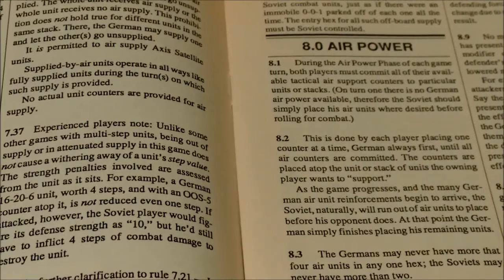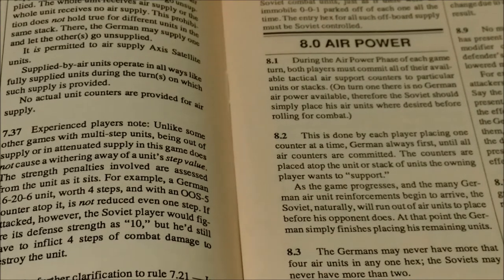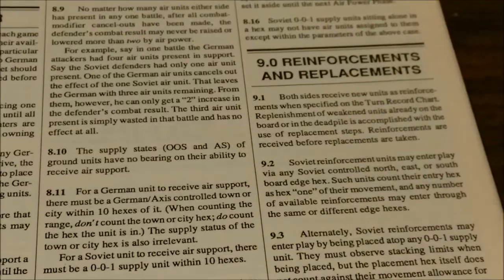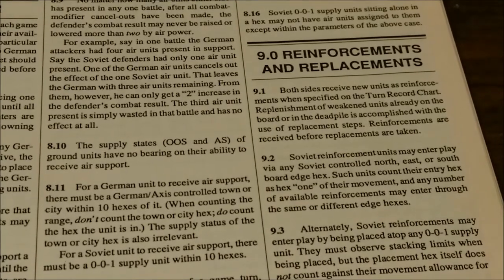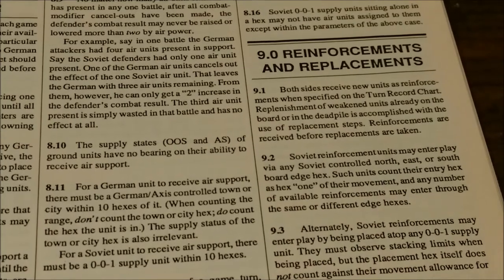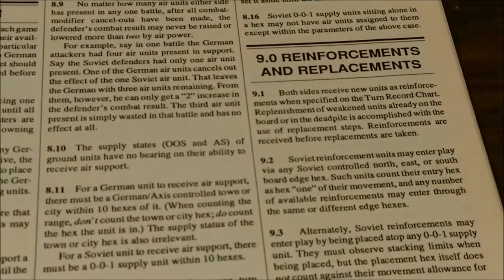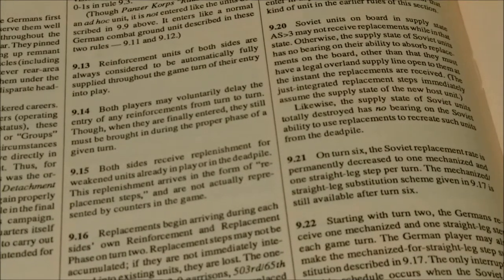Air power: during the air power phase of each game turn, both players must commit all their available tactical air support counters to particular units or stacks. Reinforcements and replacements: both sides receive new units as specified on the turn record track. Replenishment of weakened units already on the board or in the dead piles is accomplished using replacement steps. Reinforcements are received before replacements are taken.